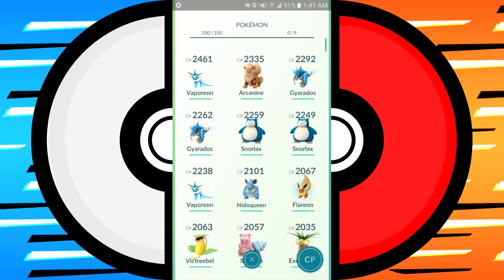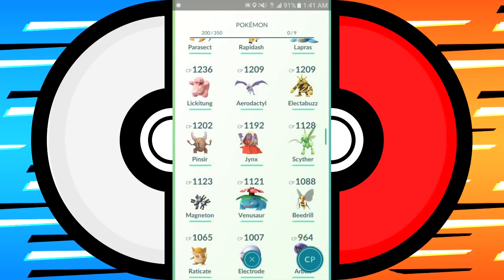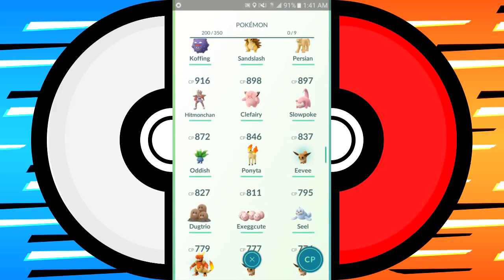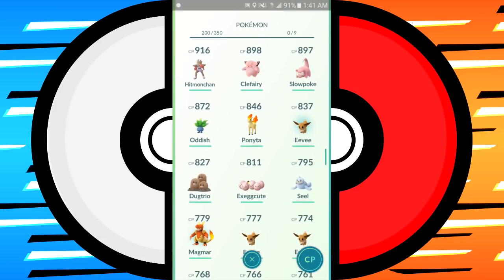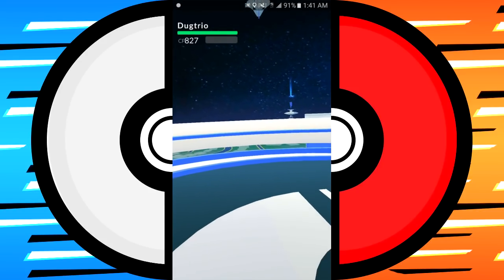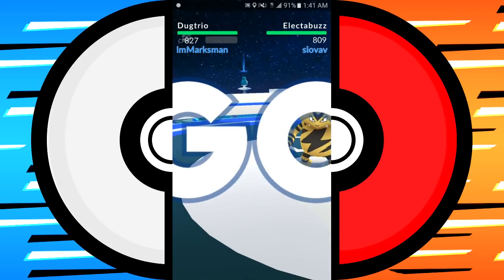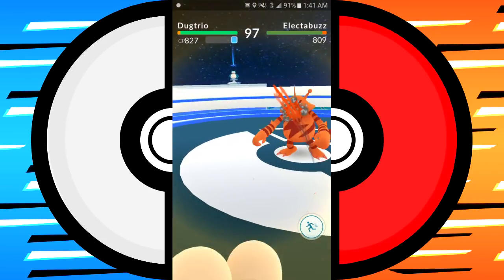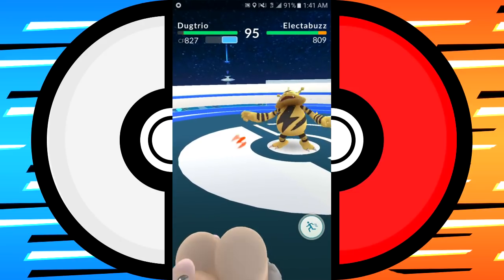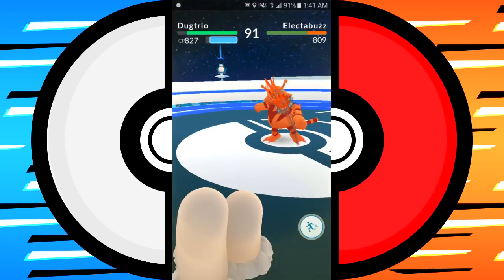An 809 Electabuzz is the first thing I have to fight, and then there's an 1800-1900 Snorlax. I'm not going to go for the Snorlax though. One way to train is by killing both Pokemon in the gym, but if you use a Pokemon at a relatively low CP — rated close to the same level as the first Pokemon — you can get more prestige. My Dugtrio is 827, ground against lightning — I have a little bit of an advantage and I'm able to train quicker.